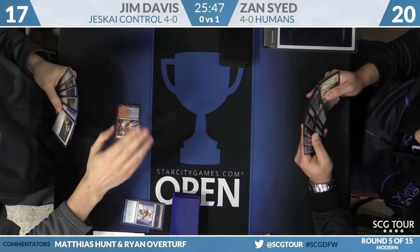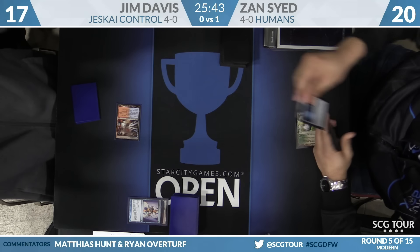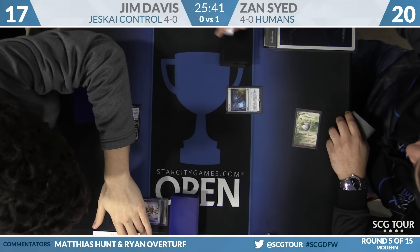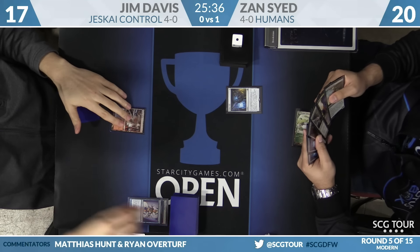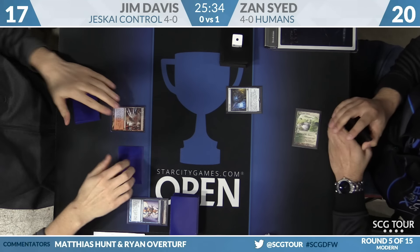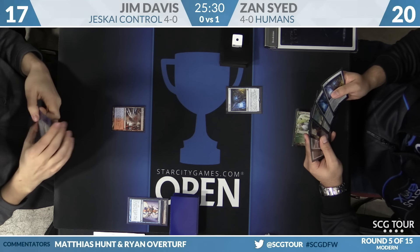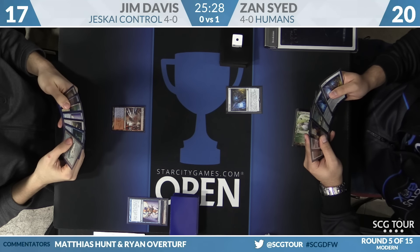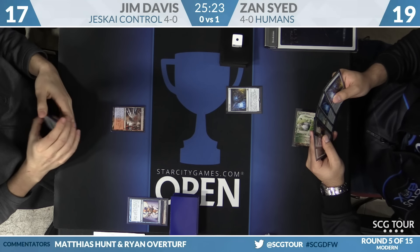In Ice Age there's that mountain covered in snow that is not the snow-covered Mountain — snow-covered Mountain is also covered in snow. The art is somehow both very busy and very boring, and that juxtaposition hurts your brain. Turn one for Zan: Aether Vial off Horizon Canopy.